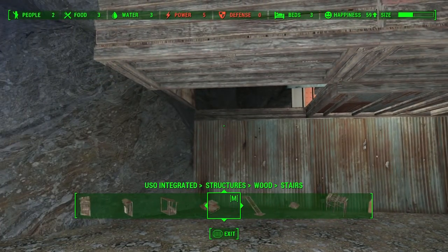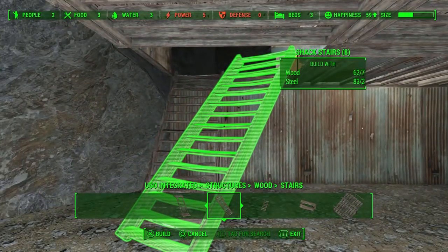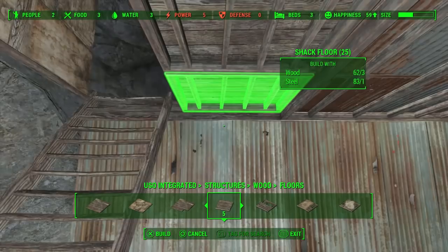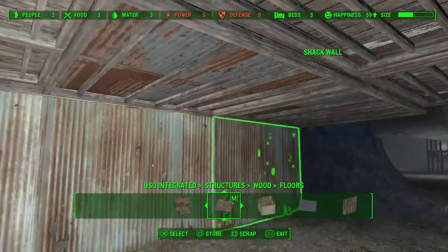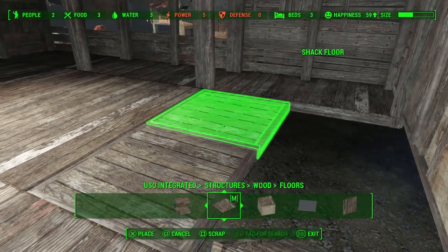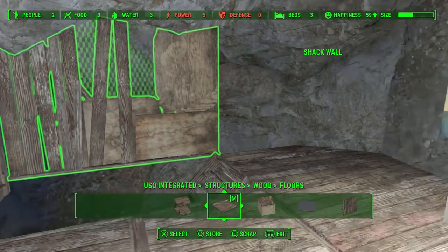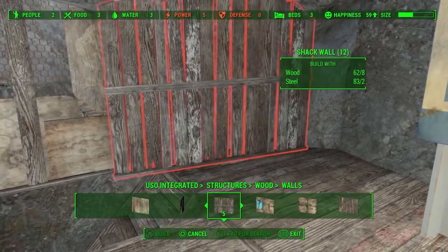So I'm going to put a stair right here, and the floor. I'm going to be doing some interesting fun things with this build. Oh yeah, shack upper floors — they have metal on the bottom. I have to have boards almost in the same direction; it really bugs me when they're facing different directions. This is actually going to require a lot of glitching to get this in.